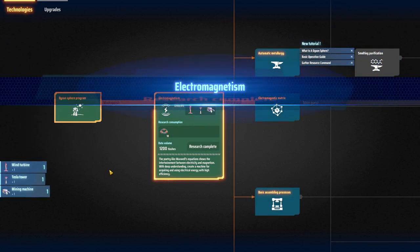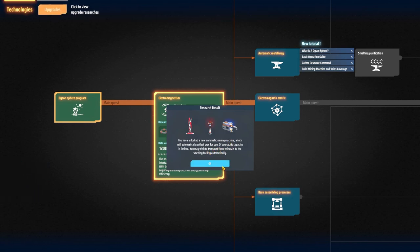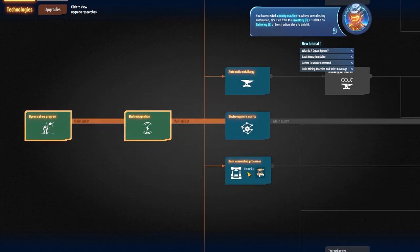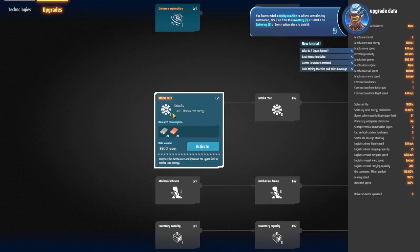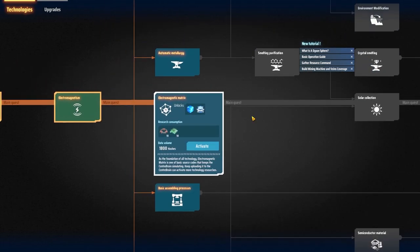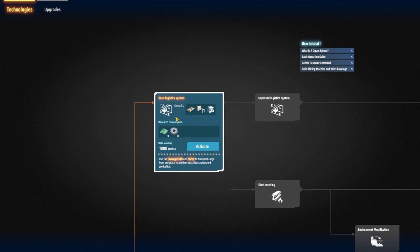Electromagnetism unlocked! You have unlocked a new automatic mining machine which automatically collects ores. Its capacity is limited, so you may wish to transport these minerals to a smelting facility automatically. You've also unlocked 40 MJ max core energy — nice. We have a very limited amount of power for our mech suit. Basic assembly processes and basic logic system are now visible in the tech tree, including conveyor belts.